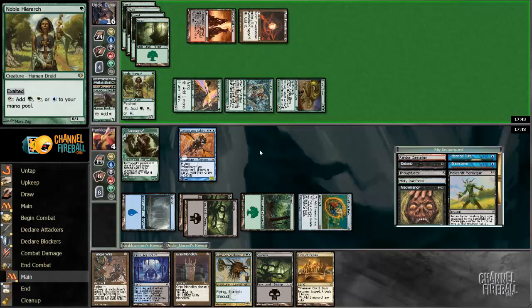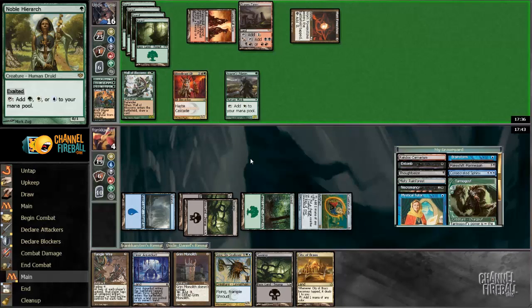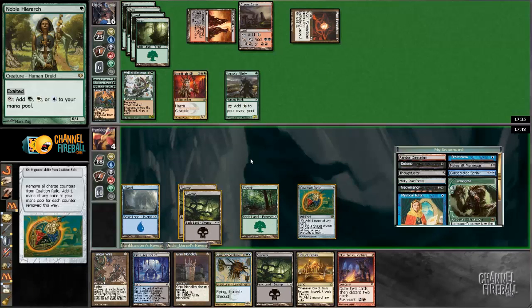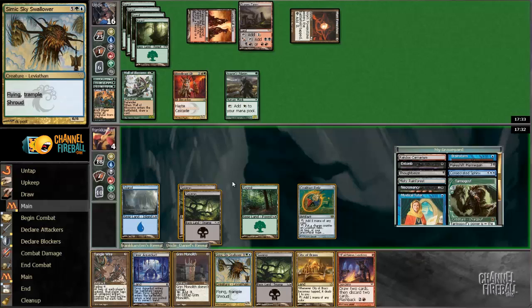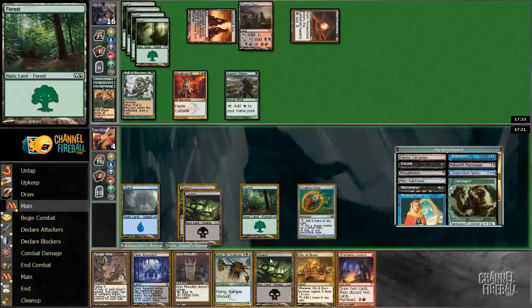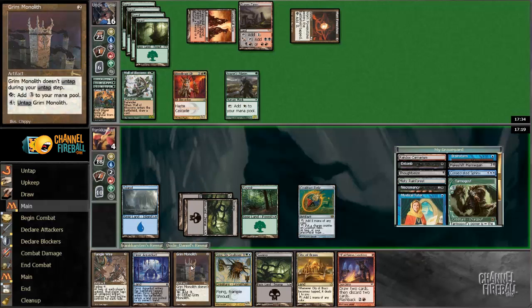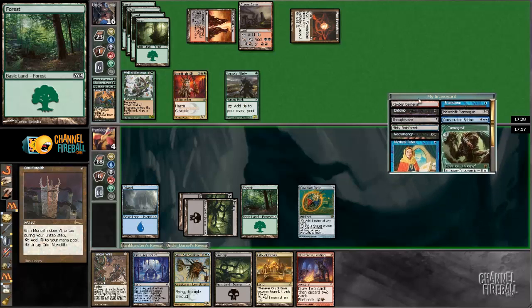If he gets Wall of Blossoms back with Recurring Nightmare — Living Dead! Didn't see that one coming. What's the plan now? Still a Recurring Nightmare in hand. I can play Sphinx Skyswallower here — that might actually be the game plan by itself. 1, 2, 3, 4, 5 — I need to play the Grim Monolith as well. That gets me exactly to Sphinx Skyswallower, so I stave off an attack on the next turn.